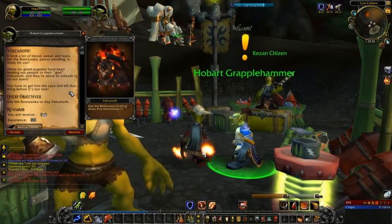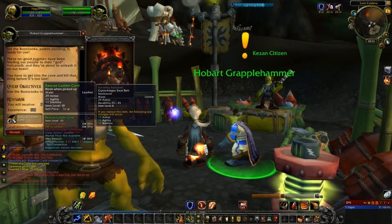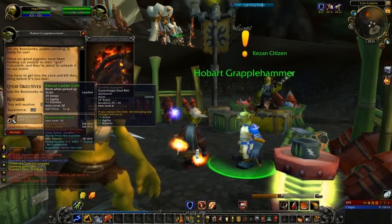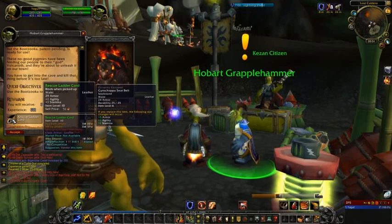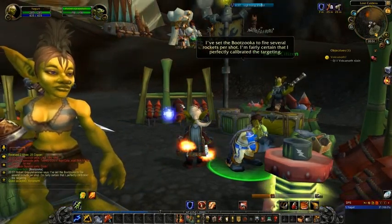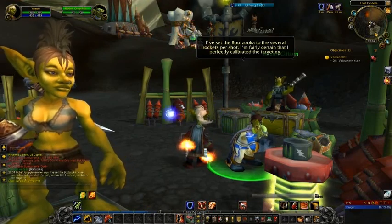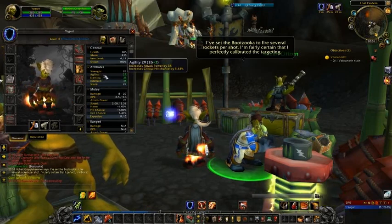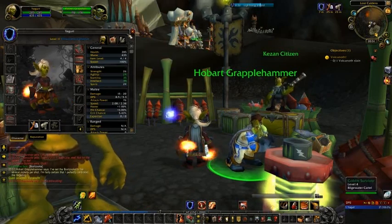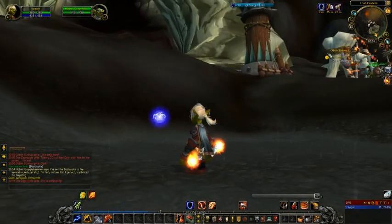As a quest reward we get a Rescue Ladder Cord — leather, with plus 5 armor, plus 1 stamina (taking us to 295), and plus 1 agility. Agility is really good for us. Checking the character sheet by hovering over Agility, we can see it increases attack power and critical hit chance. Since we're semi-melee as a Shaman — kind of ranged as well — we need to cater for all stats. Our Shammy is a bit of a hybrid.